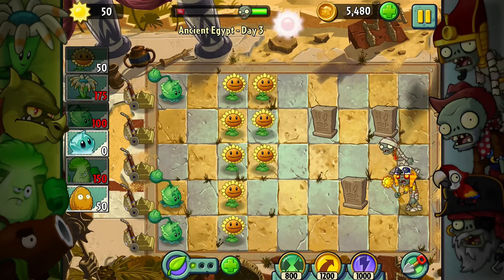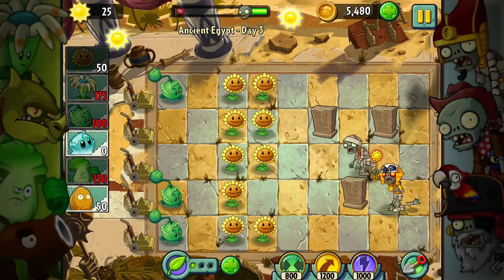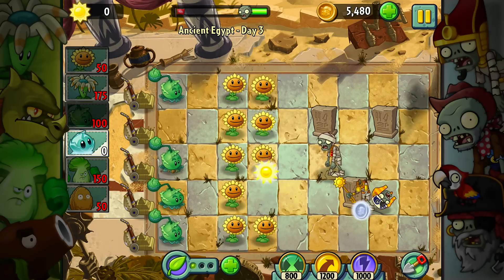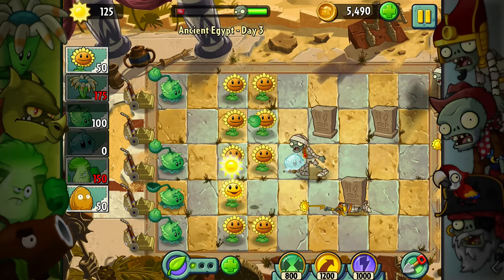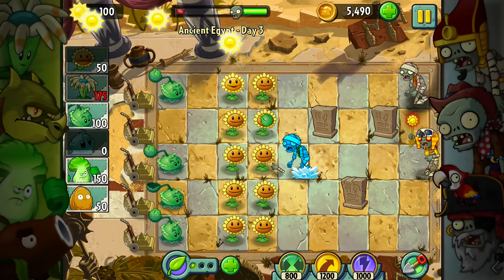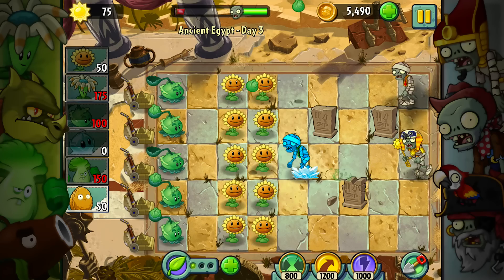Yeah, we've seen all of them now. We've seen the Bonk Choy, we've seen the Walnut, so we have seen them all. I think there's an achievement for letting a raw zombie steal a bunch of sun and then go ahead and kill him — I think that's one strategy you can do. I'm gonna go ahead and have this guy get frozen. I don't want him to go ahead and eat all my sun plants. That would be a little unfortunate, so I will go ahead and take him out. And now we've got all of our lanes defended, finally.